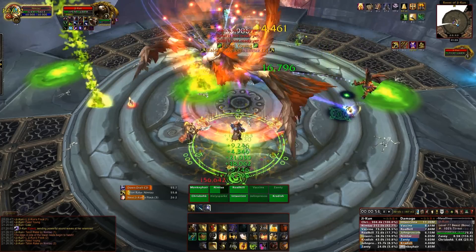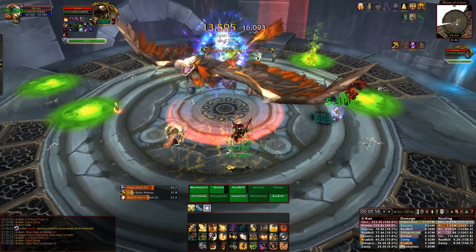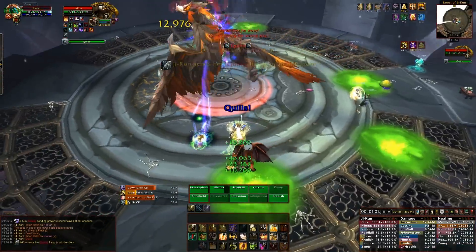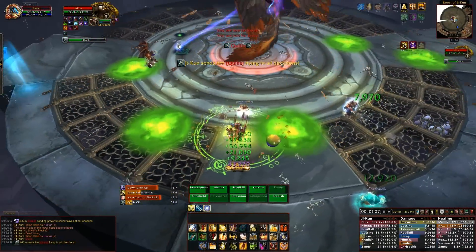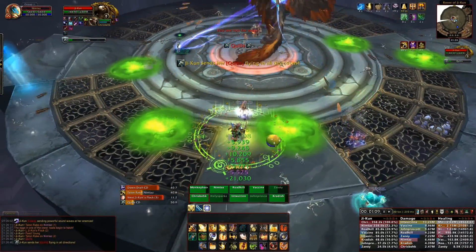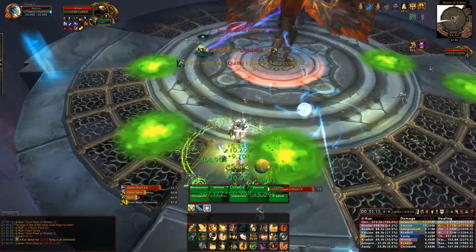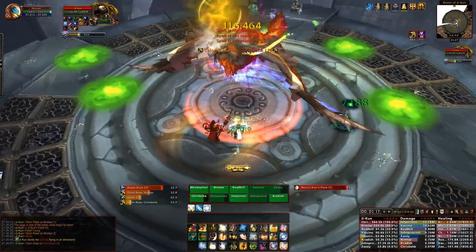Otherwise you're going to get some overlapping and it'll be horrible. When the second stack does come in, you might want to think about using cooldowns, because it does hit very, very hard. The boss also has another ability called Quills — this does large ticking damage for eight seconds, and it is a lot of damage. The only thing you can really do is heal it up. However, because it is physical damage, you could actually bop someone to reduce the damage, but otherwise there's not much you can do — just heal it.